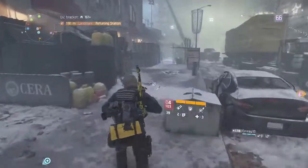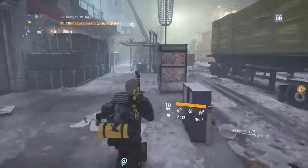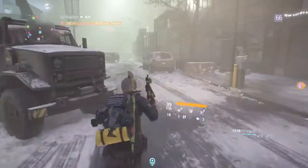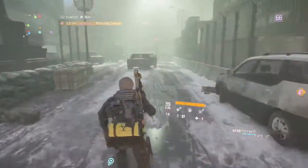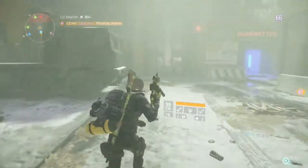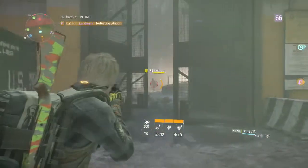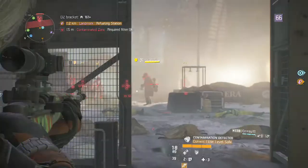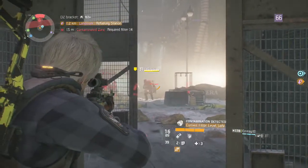This boss over here is not killed very often — not many people know about him. So it's nice to come here instead of Torch because a lot of people know about Torch, but not many people use this extraction zone right next to us. Hardway is right there; sometimes it'll be a Worky. Let's go ahead and try to pop his weak points.